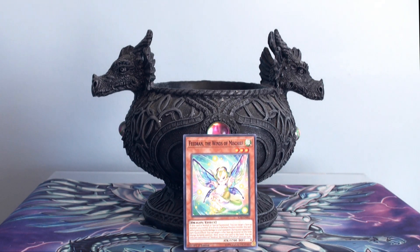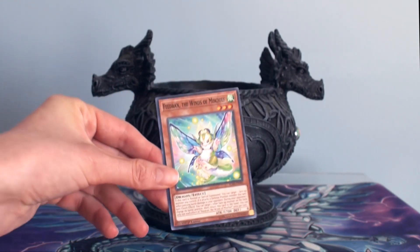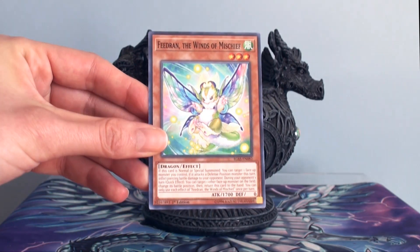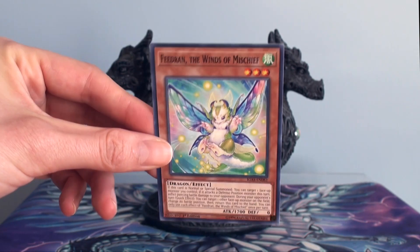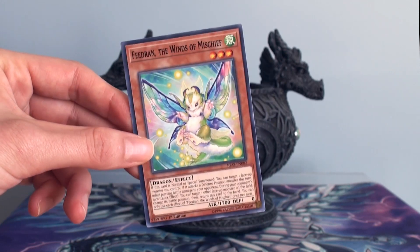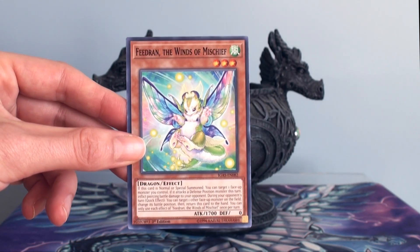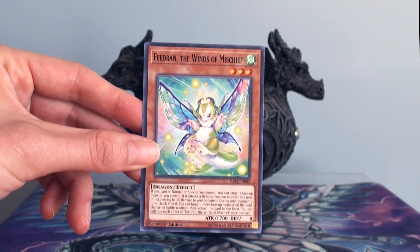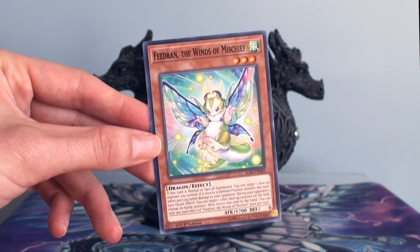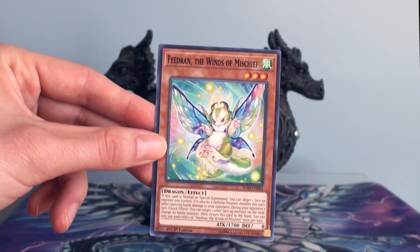He is easy to search with the Guard Dragon engine — get Guard Dragon LP out and you can search for this guy and use his effects. Most people probably know about this card from my April Fool's video where I made a Fedran deck consisting of nothing but Fedrans, the Winds of Mischief. People actually wanted a deck involving him, so I think this guy has more fans than I realized. His effects are underappreciated.